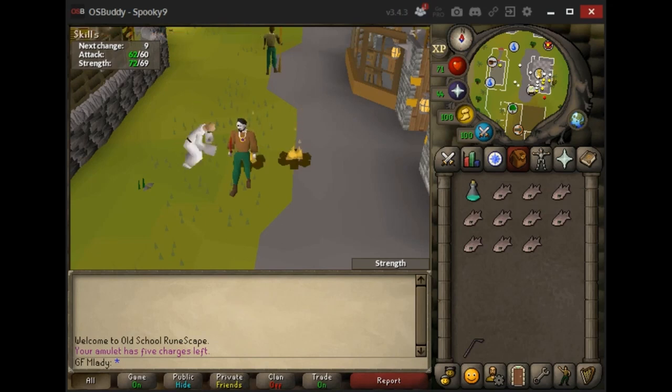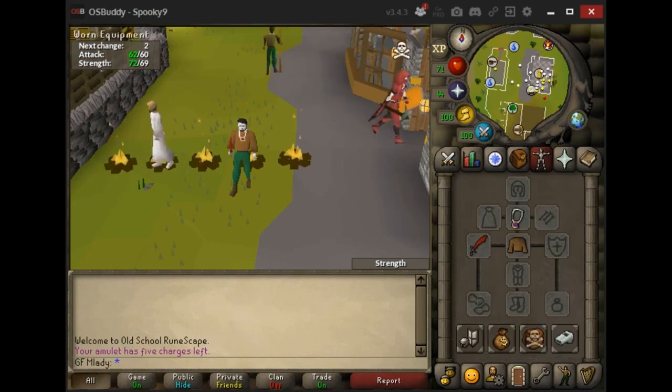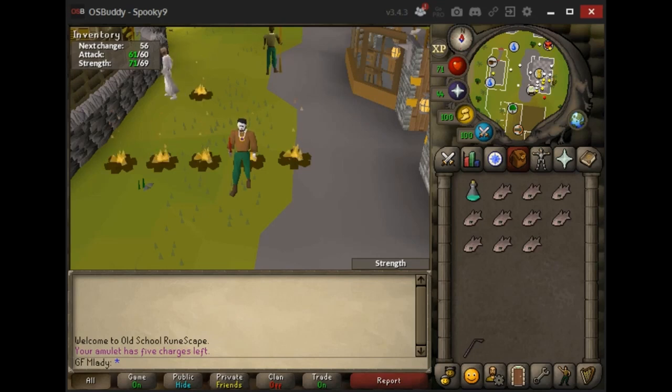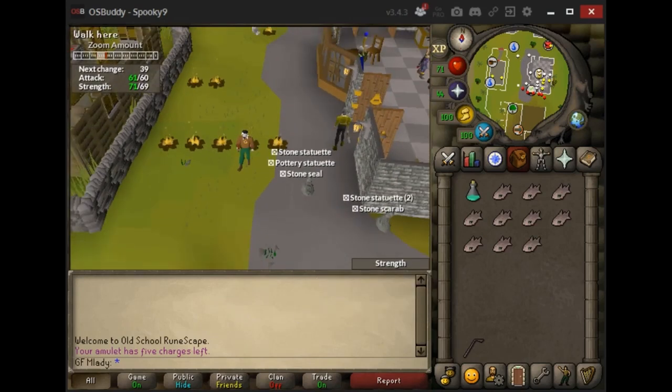That's just to extend your trips. You could just bring one, but that would make your trip really short. Based on my stats and how fast I kill them, I found that I can use about five doses of prayer potion before they lose aggro. Just start with bringing four doses, sip on it when you need it, and just let your character do all the work. I think that covers everything — let's go over there and look at the strategy in action.